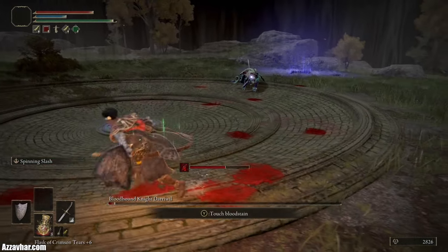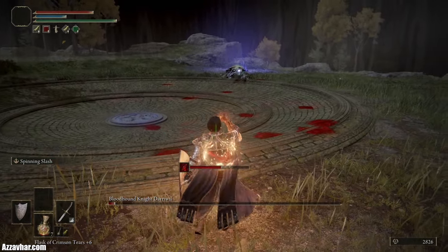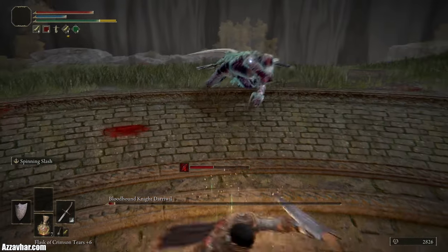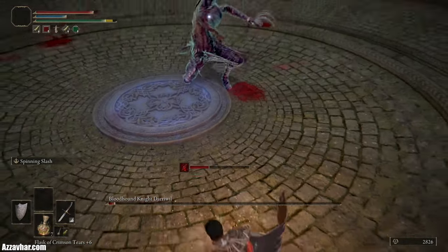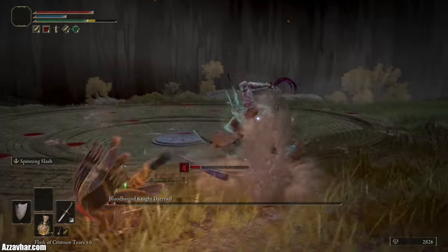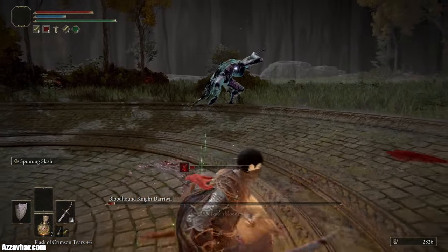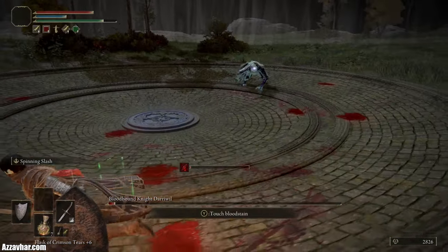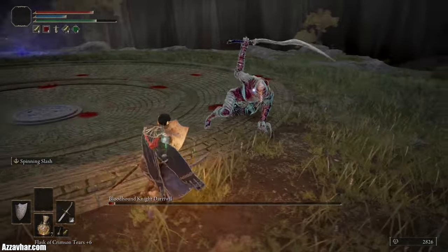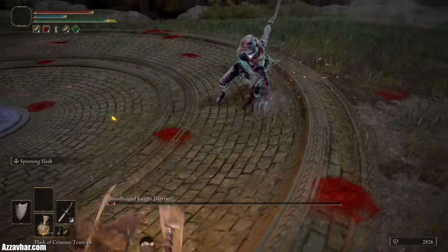If you want to heal up, try and get some space and pop your flasks. Just be careful because he's got a few gap closes — if you're only a medium distance away, he'll try and close the gap and knock you out of healing. So if you do want to heal, make sure you've got a really good distance between you and the enemy before you start popping your flasks, otherwise you'll be in trouble.